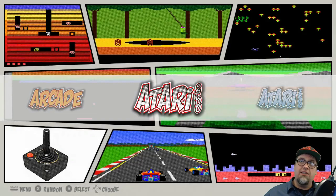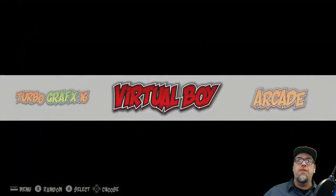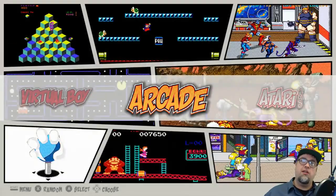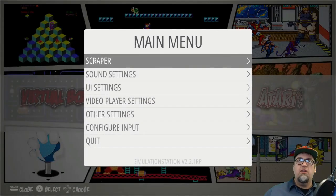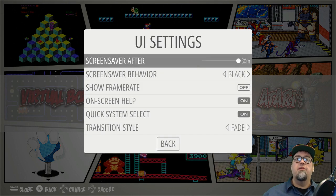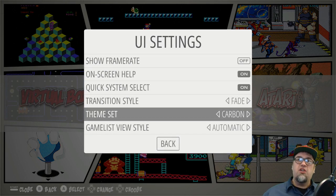First up, we're already in the Comic Book theme. Everybody's seen this — it's an amazing theme, it's pretty much my go-to at the moment, I'm really digging it. But the next theme I want to look at — we have Carbon, which everybody's seen, so we're not going to touch on that.